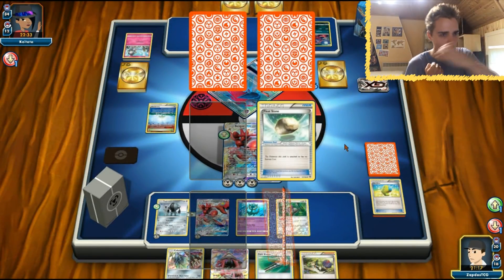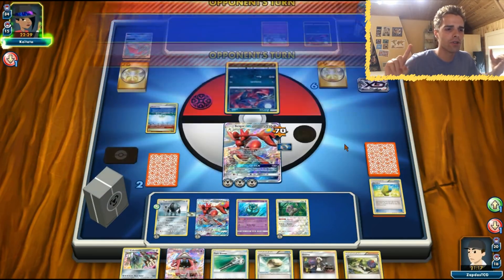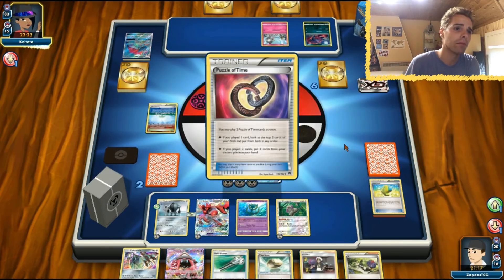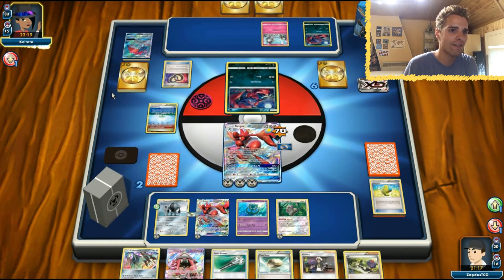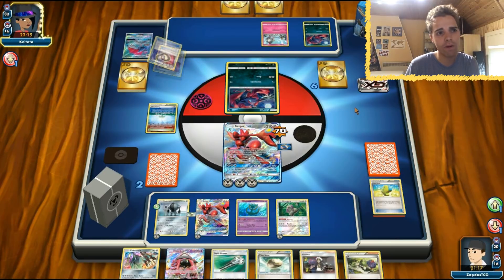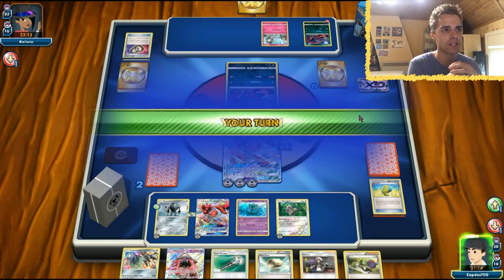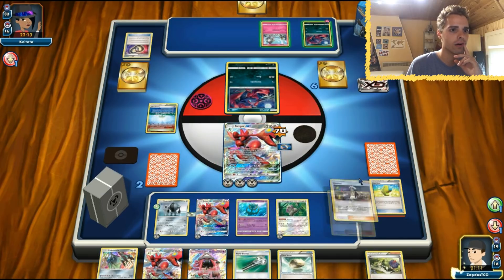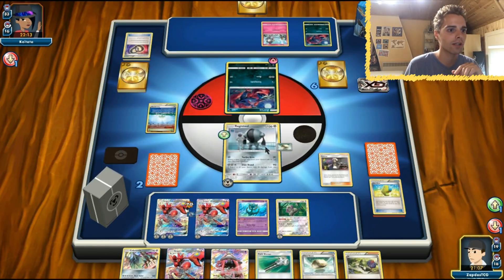Another Zoroark shows up. The good news is the bulk is incredible — a lot of HP. The opponent can one-shot if they have a full bench and Choice Band, dealing 150 plus 70 for the KO. But the opponent just passes the turn — incredible. I want this guy. Nothing I can do — retreat. We're just preparing our bulk, giving Float Stones to everybody. Benchin Celesteela for the memes of it.